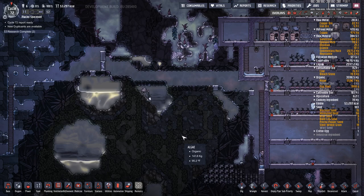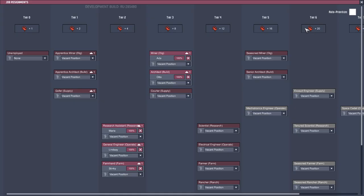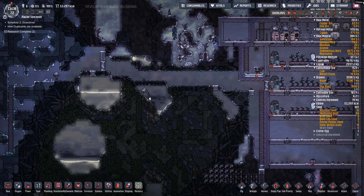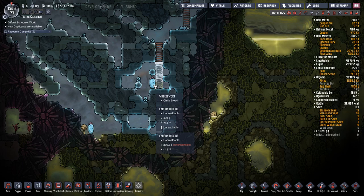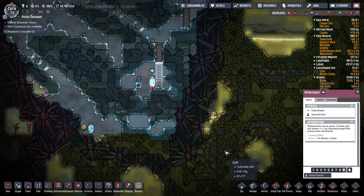When we get the one spacesuit we can send one guy - Ada, who is our miner - all over the place. Our vitals are terrible, we'll have to work on that. We'll mark that to be uprooted.